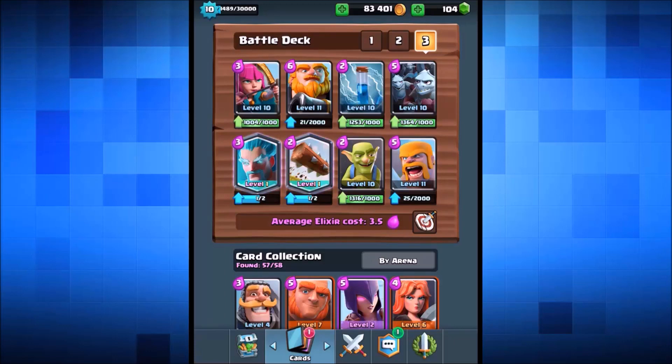Hey, welcome back guys, General Attorney here coming back with a brand new Clash Royale episode. A couple of hours ago we did a gemming episode on the channel and we actually managed to unlock that brand new legendary card, The Log, as well as the Ice Wizard. Now we're basically gonna go in with some live attacks.